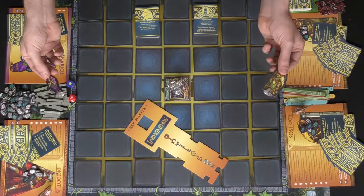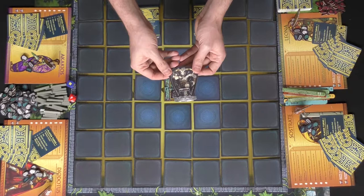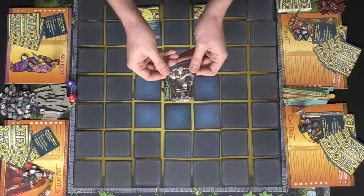Each character comes with this little key here — basically something where if you win the game you can take a picture and promote it on social media. It also comes with baddies. This guy here is the Minotaur. Set him aside for the first round of play, but in the second round on the first player's turn, he's going to come into play at the end of that player's turn.